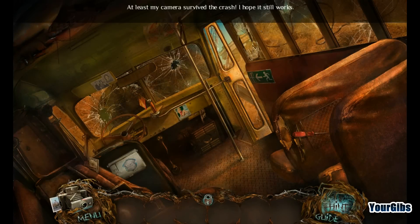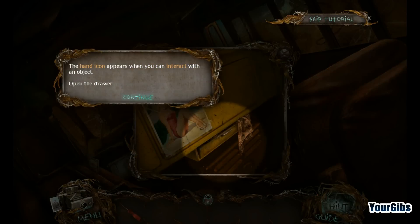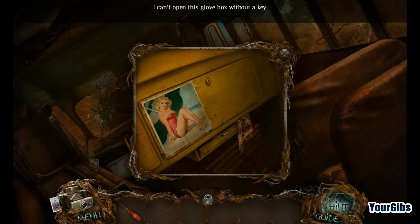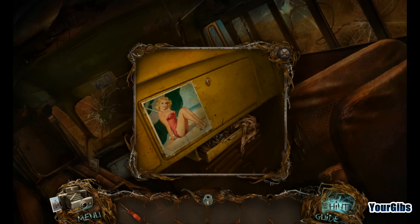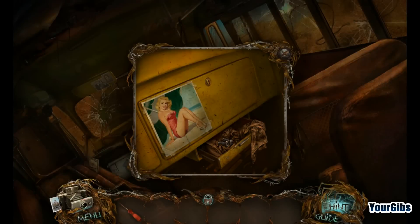At least my camera survived the crash. I hope it still works. One false move and I'm toast. I shouldn't risk that way. I've got myself the first item. The hand icon appears when you can interact with an object. You can pick up some objects with the hand icon — they are stored in your inventory.